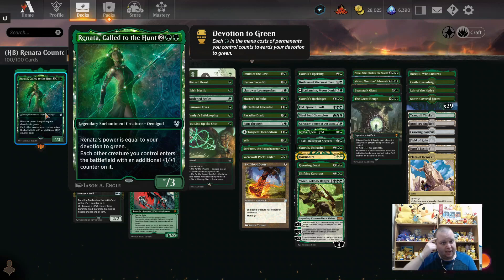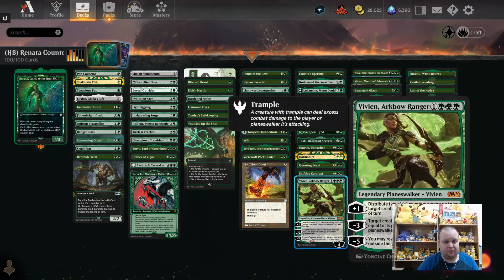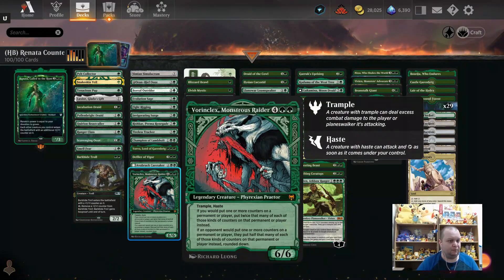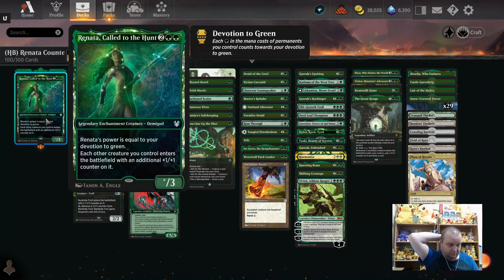We are playing Renata, Called to the Hunt. I had a poll and the majority called for 1+1 counter synergies, so that's what we're going to do. Renata might not be the best 1+1 counter synergy commander, but she does generate +1/+1 counters and make your things bigger. Personally I think Vorinclex or Vivian Reid are two of the better +1/+1 counter themes, but Renata is a four-mana star — her power is equal to your devotion to green, and each creature you control enters with an additional +1/+1 counter.